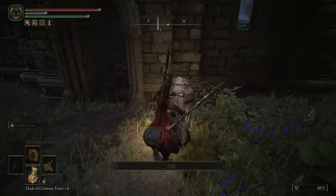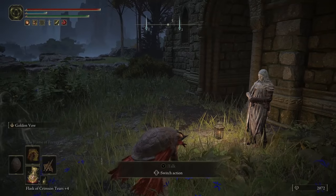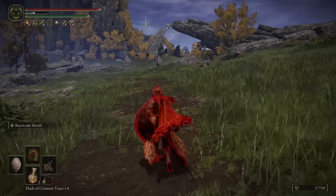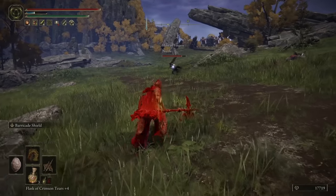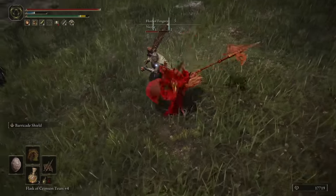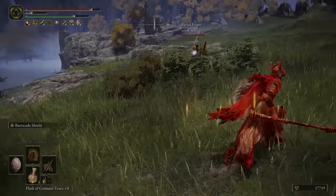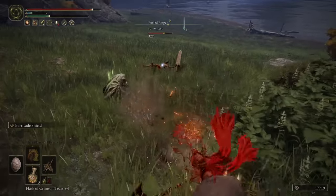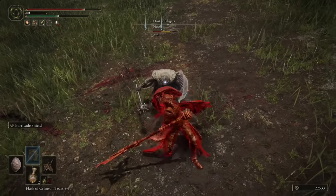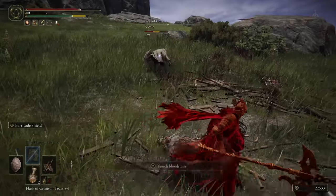Now we can finally explore this area without getting one-shot. I find a demolished church where a guy gives you an item that allows you to invade other people's worlds — it's PvP time. I spawn into someone else's game, buff myself up, and then I see a player named Nicole sprinting at me with that ugly ass pinecone. I bait her heavy attack and go ballistic on offense. But then a naked man jumps from nowhere — two versus one. Nicole accidentally whacks him with the pinecone, and I manage to kill the poor guy by sniping him with my axe. Nicole is at 1 HP, and a knight on a horse intervenes — and that NPC straight up stole my kill.